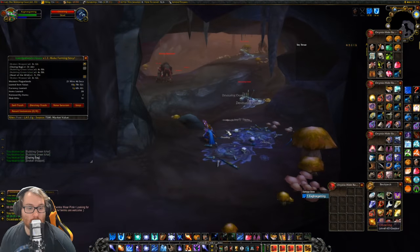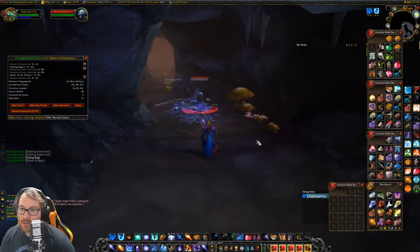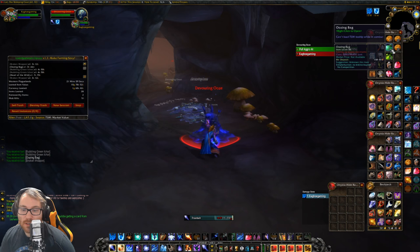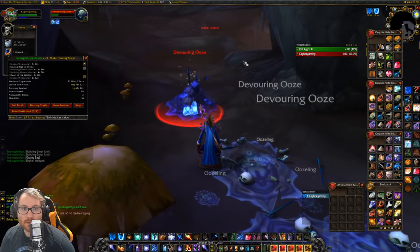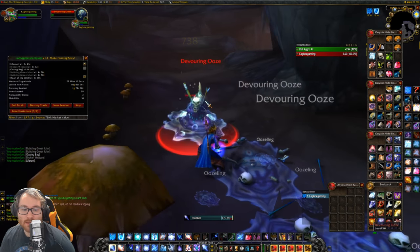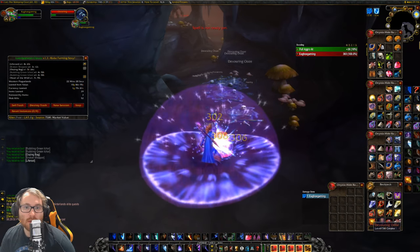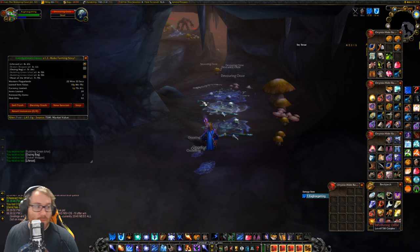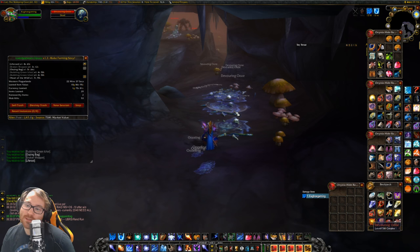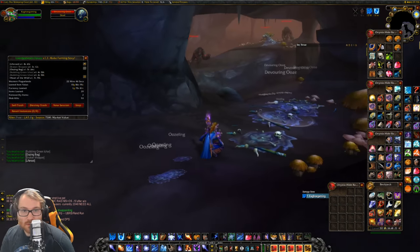Not all is lost while killing these oozes — I found an Oozing Bag. I'm not totally sure if these are different from the ones in Hinterlands where I've done ghost mushroom farming. We opened it up and it had 10 silver and a Life Reed — not the most exciting, but just wanted to let you know that's a possibility. If they're similar to Hinterlands, they can contain herbs, money, and some nice stuff. It's always exciting to open a bag.